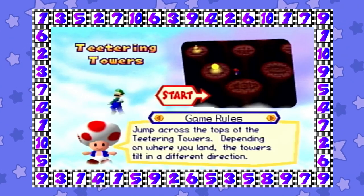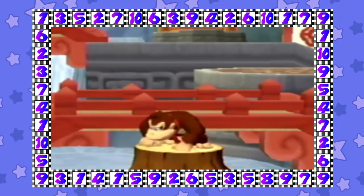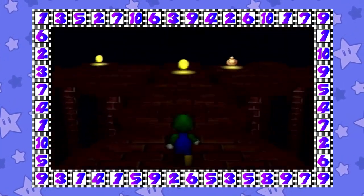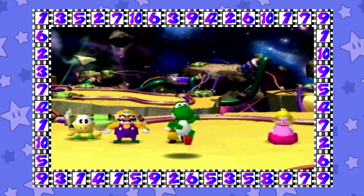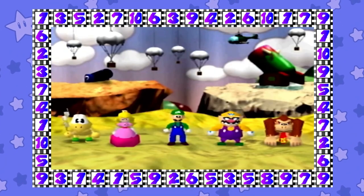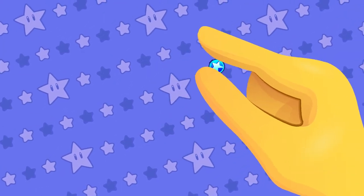Now, the minigame space. No other space in the series strictly has the player play a single-player minigame to gain or lose coins. While yes, Mario Party 7 is infamous for having single-player Donkey Kong and Bowser minigames which slow that game down tremendously, they don't really count because the space has other outcomes. In Mario Party 1, this space is delegated solely to single-player minigames. One thing to note is that the bonus stars are always a factor — you cannot turn them off.